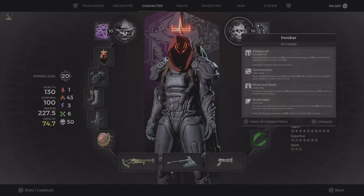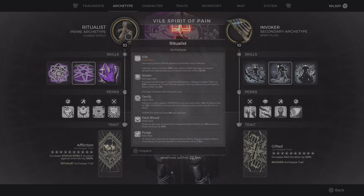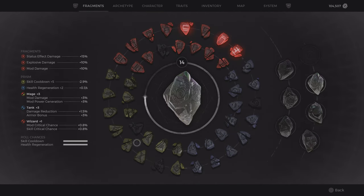Then we have the Invoker and Ritualist Prime. With Ritualist Prime your status will spread after a kill. For the fragments I'm using status effect, explosion, and mod damage.